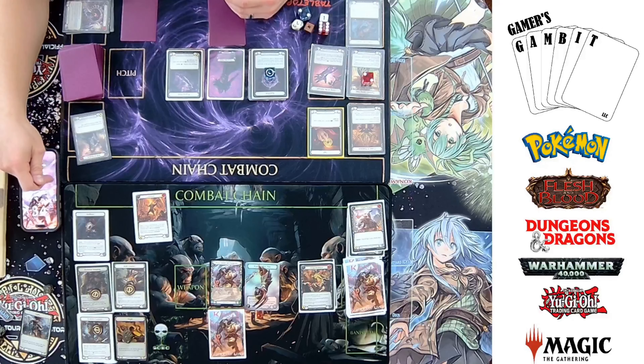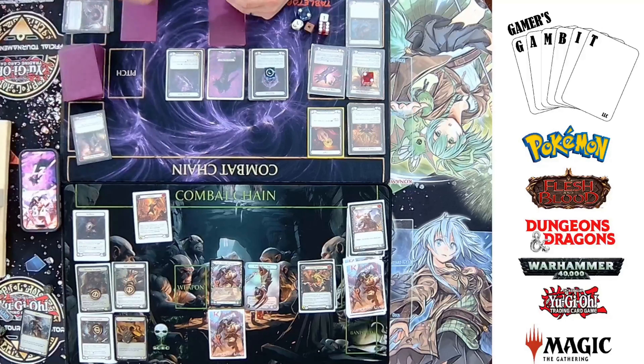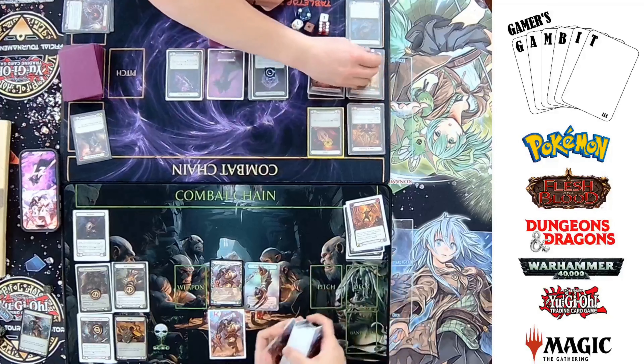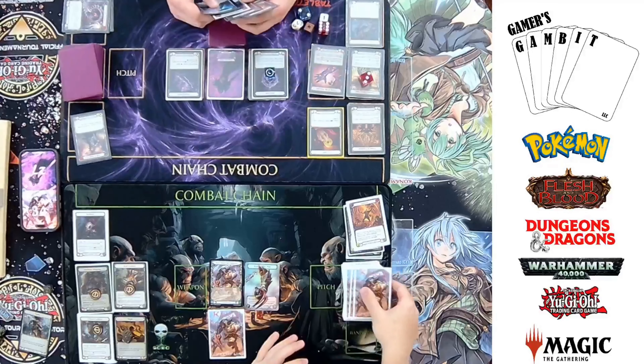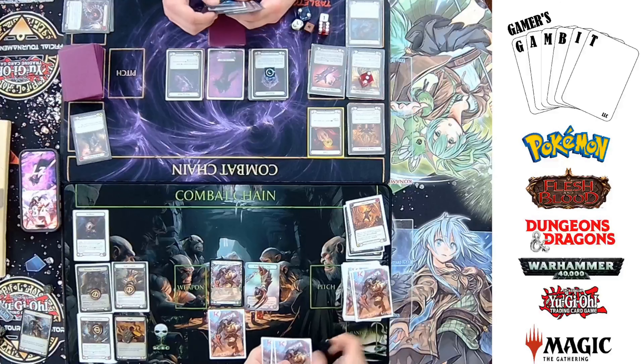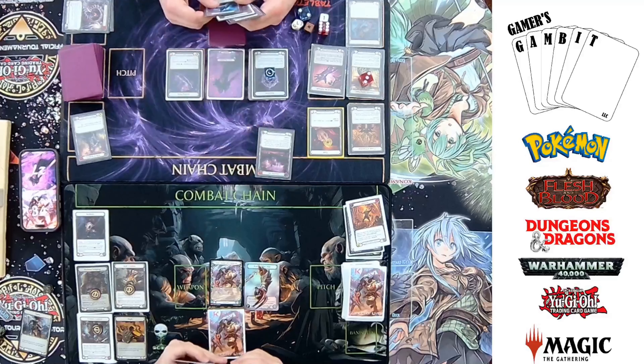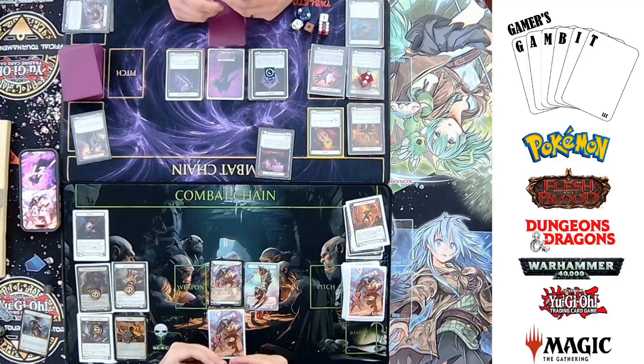I'll take the beat, and that was the end of my turn. The moth guy is blue, so the next runeblade attack I play this turn gains go again, and if it hits, create one rune chant.